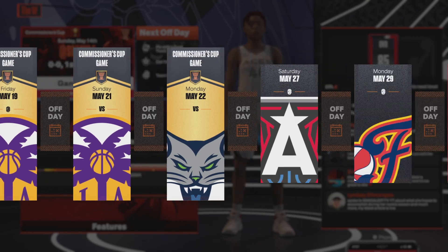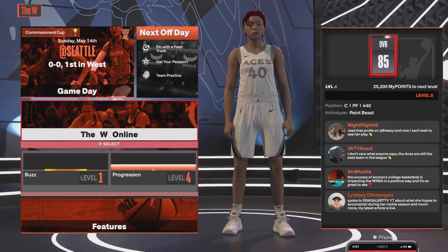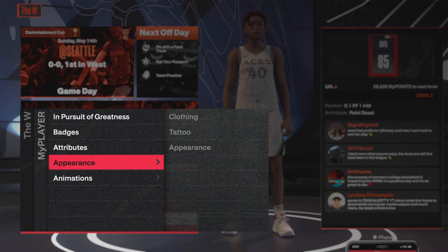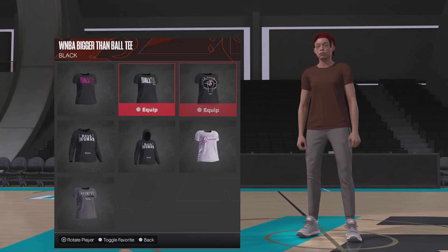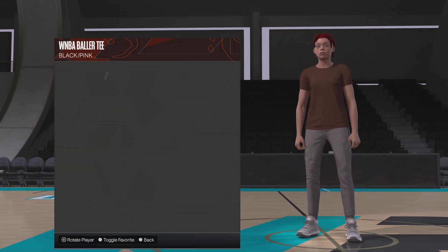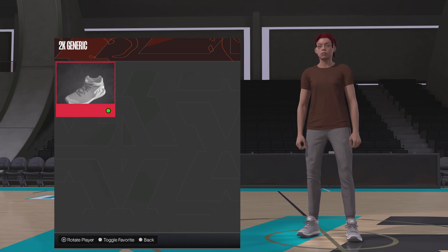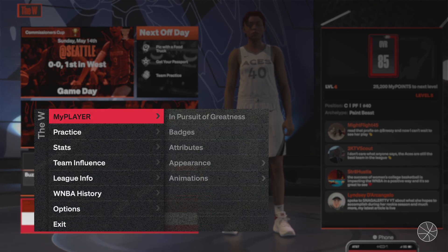Go to the calendar and sim through all the games. I'll show y'all — I don't have any clothes or shoes right now. Watch — I got the shot and no shoes. I'll start right now and sim through all the games.